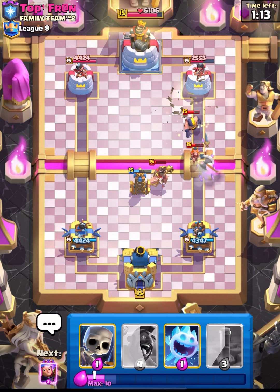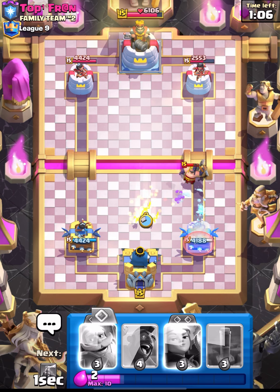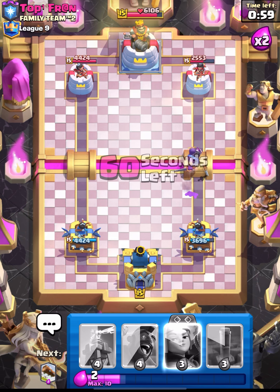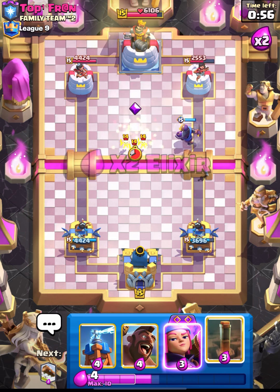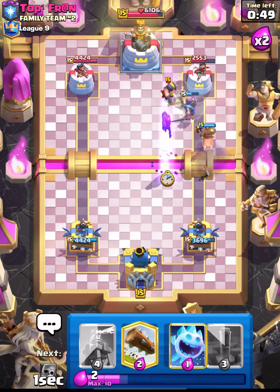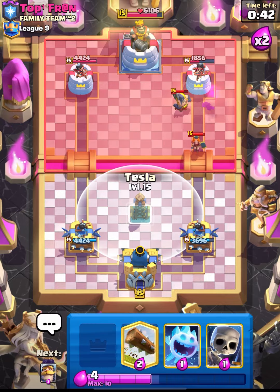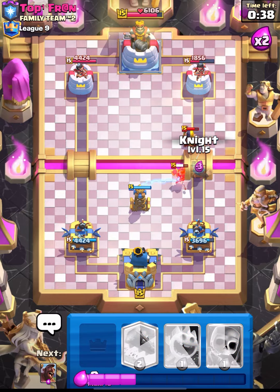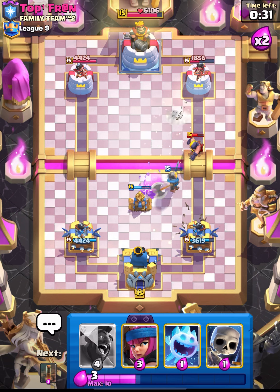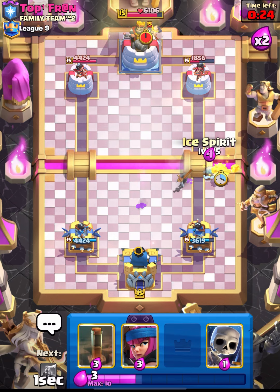That was a nice bridge block by us. Let's put down our ice spirit and distract with skellies. We need our knight - let's put down knight here, though that was a bit late so his executioner gets one shot. Let's go in with hog again - he will use his NATO. We cycle our EQ and that was a really nice NATO, but our hog still managed to get some damage done. He's coming in with his hog - let's put down knight. Easy defense.